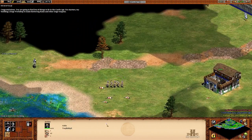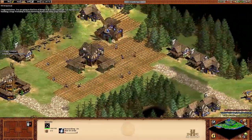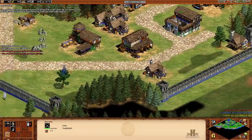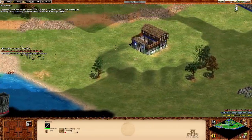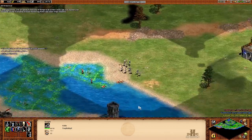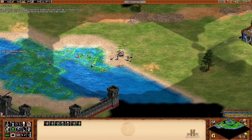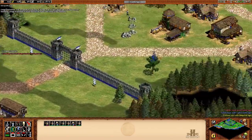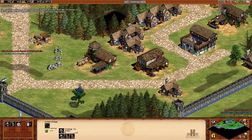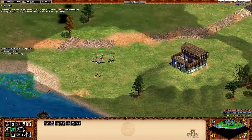I'm going to upgrade my militia units into man-at-arms. I'm also going to research Tracking so we have better line of sight. We have to focus on enemies one by one. I think I'm going to create some more archers — actually, some skirmishers will do. A mix of archers and skirmishers is also quite useful.